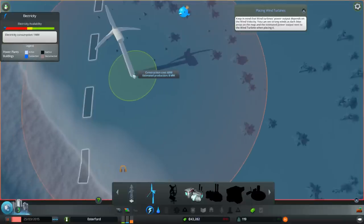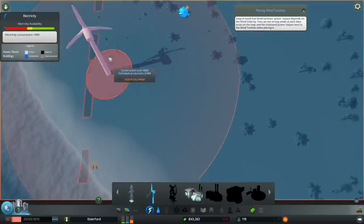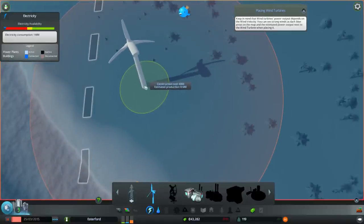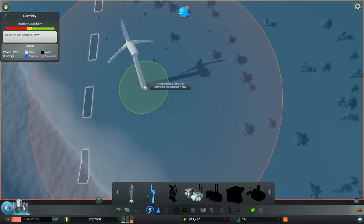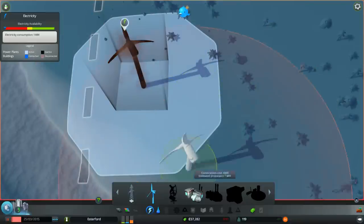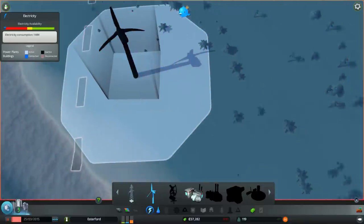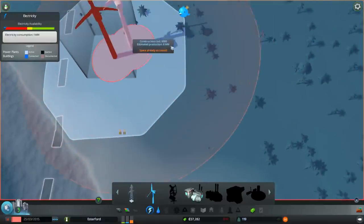Make sure you put these plopable buildings a little bit in from the edge of your map. So let's pop this wind turbine in here - about there will do nicely. You can see you get this blue catchment area - that's where the electricity extends out to.